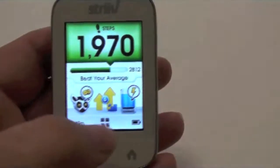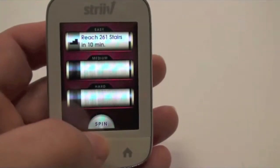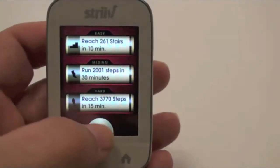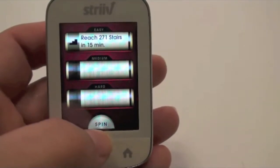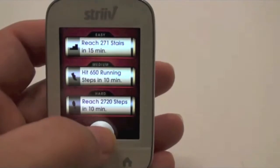Pressing the arrow button brings us back. Let's go to challenges again and spin. You can see that the same challenge I just completed is no longer available because I've moved forward in my day.